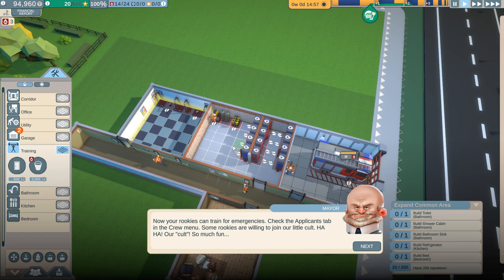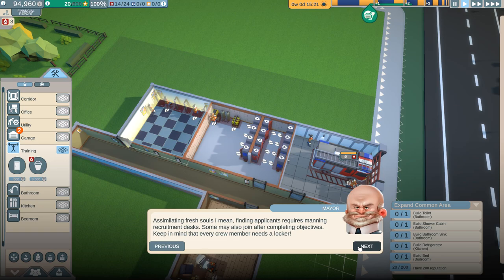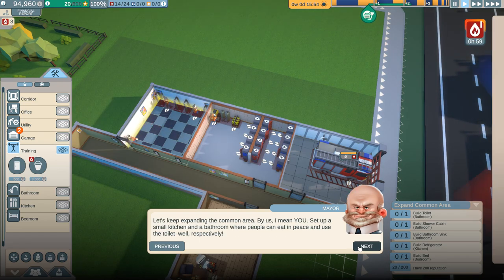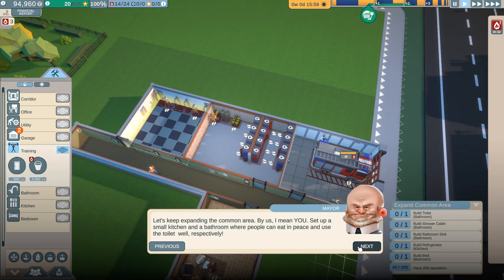Now your rookies can train for emergencies. Check the applicants tab in the crew menu. Some rookies are willing to join our little cult - finding applicants requires manning recruitment desks. Some may also join after completing objectives. Keep in mind that every crew member needs a locker. Let us keep expanding the common area - and by us, I mean you. Set up a small kitchen and a bathroom where people can eat in peace and use the toilet, respectively.